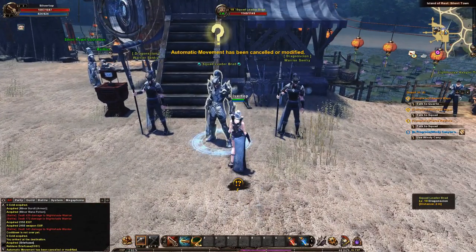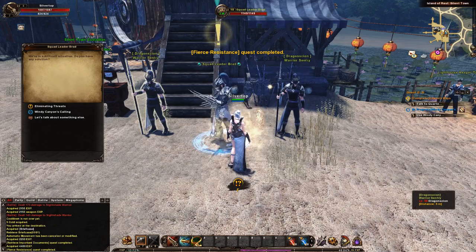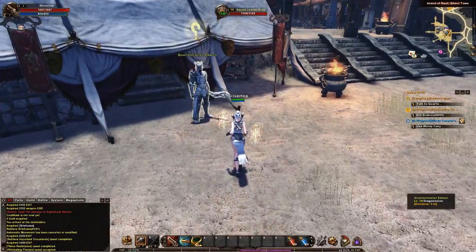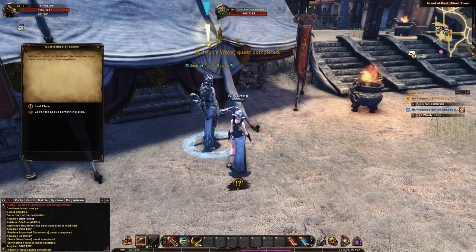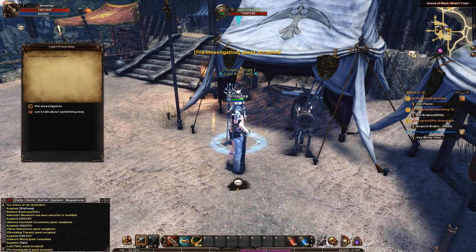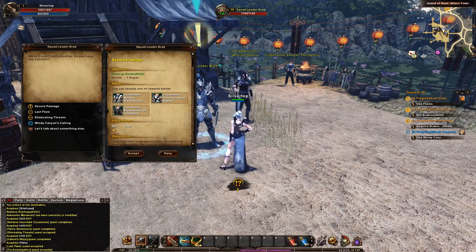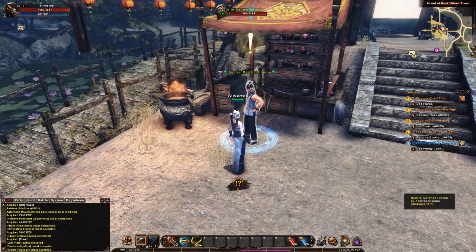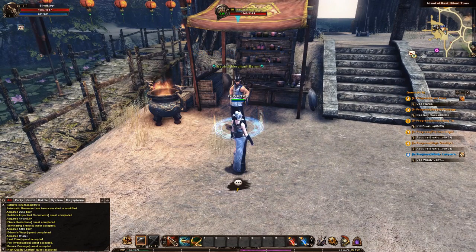Now we'll go to him first. Retrieve important documents — face resistance. Looks like a name we've got to kill. The last flare. Not on a quest to give new armour out, I'm slightly surprised about that. Speak of the devil. There we go. And we levelled up.